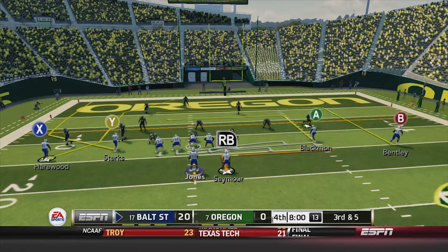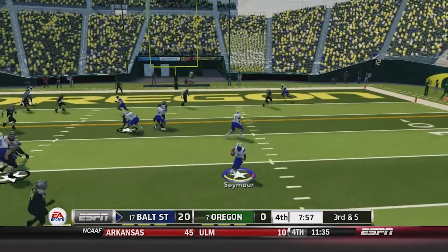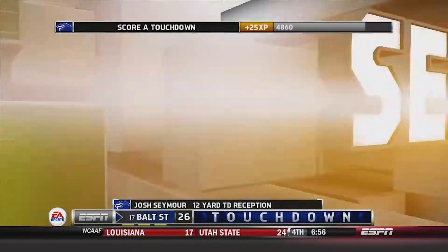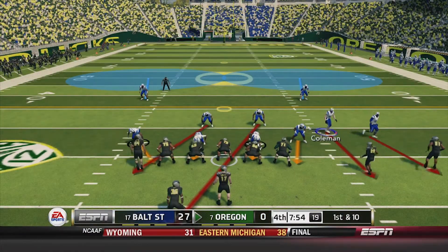Baltimore State facing a third and five as we begin the fourth and final quarter. Screen pass — here's Seymour with the catch, looking to get to the corner, and he gets there — touchdown Baltimore State! The Stallions now up four possessions over the Oregon Ducks.